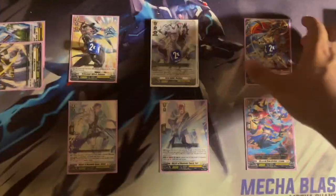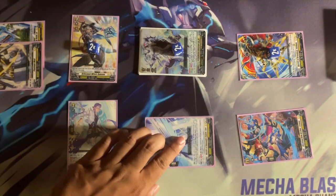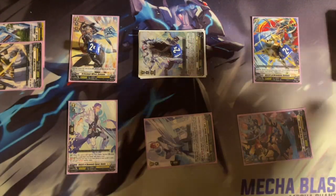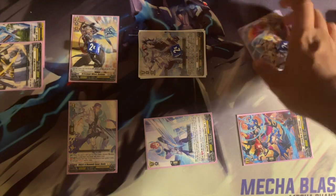Continuously on Vanguard Circle, all of your grade 3 units get 2k, making them 23k columns with an 8k boost. Then at the end of the battle that your drive check reveals a grade 3, you can discard one to stand one of your rearguards and that unit gets 10k, giving you another attack to extend your battle phase and wrap up the game fast.